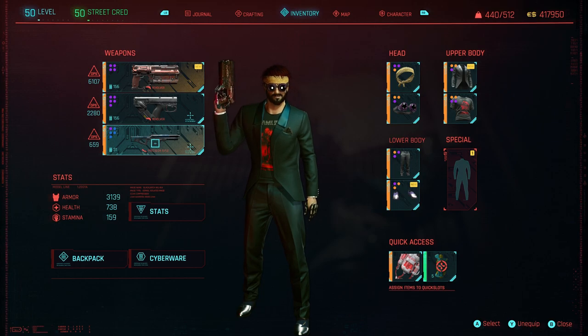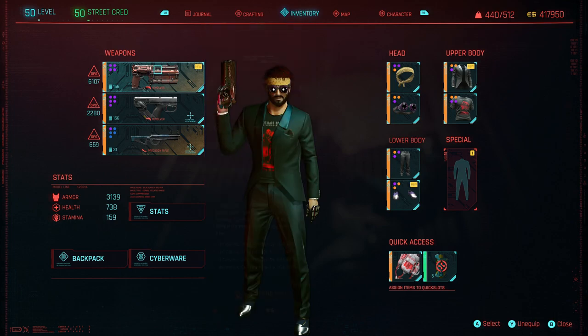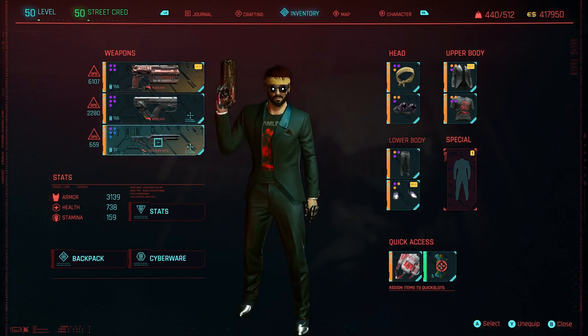The Widowmaker is a really nice medium to longer range option. So you've got the Comrade's Hammer for closest range, this for mid range, and the Widowmaker for slightly further back. It works really well if you're a gun enthusiast who likes slow-mo — a Matrix or Max Payne style. Then this is the build for you.